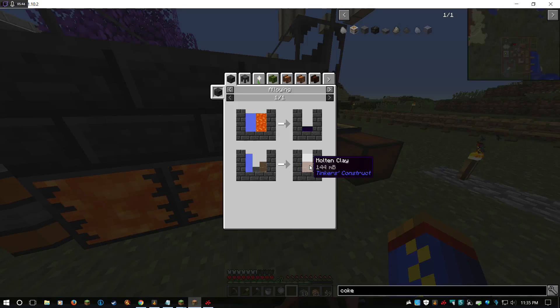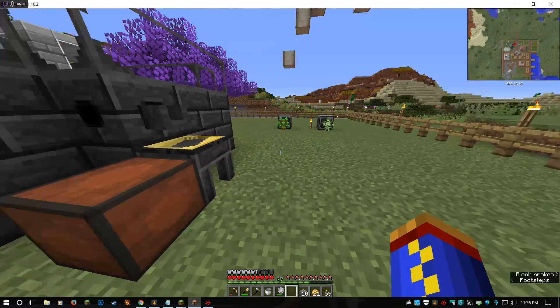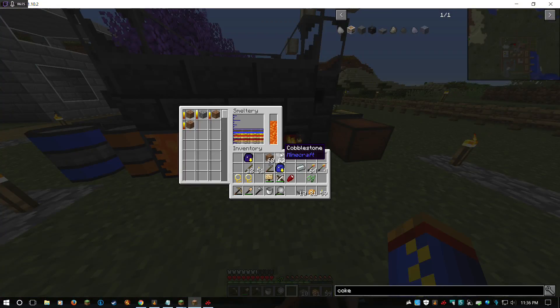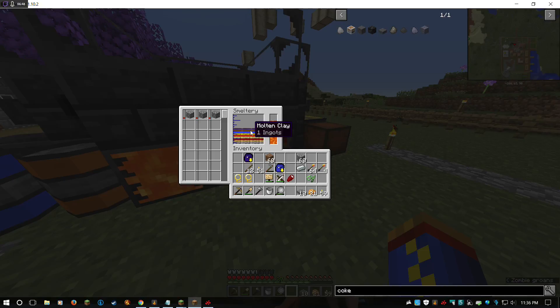There are two things we can make: obsidian and molten clay. We need some seared stone, liquid dirt, and water. It looks like one bucket of water will make four. One cobblestone gives us one ingot of liquid dirt, so we're going to need three more of those because one bucket is good for four ingots at least. Now we've got one ingot of molten clay — one-to-one on that. And now we've got three extra ingots of dirt, so we throw that in and that will give us four ingots worth of molten clay.